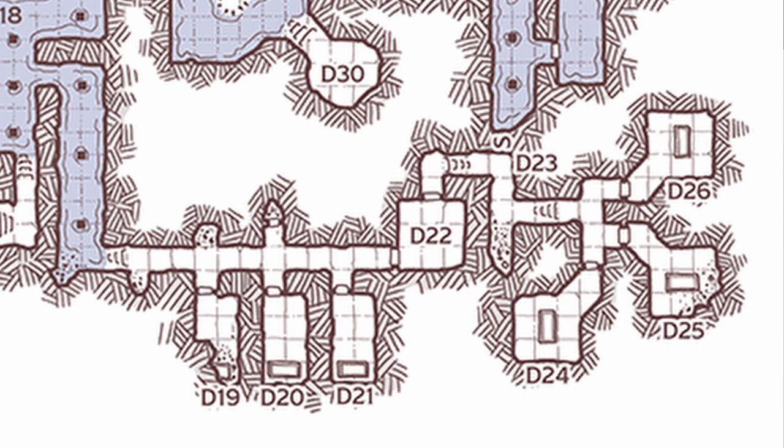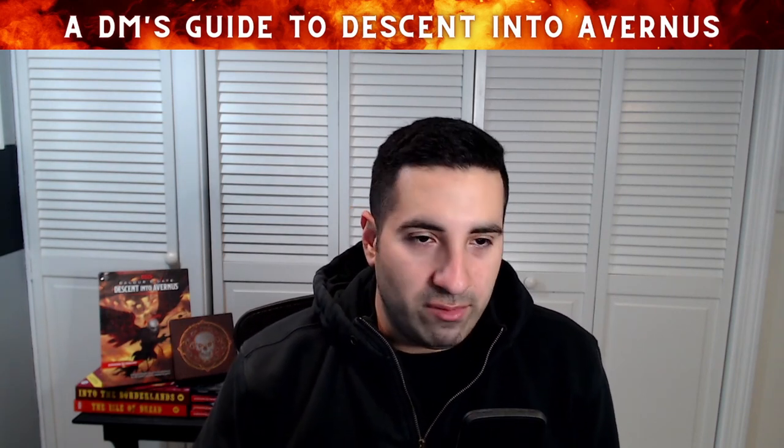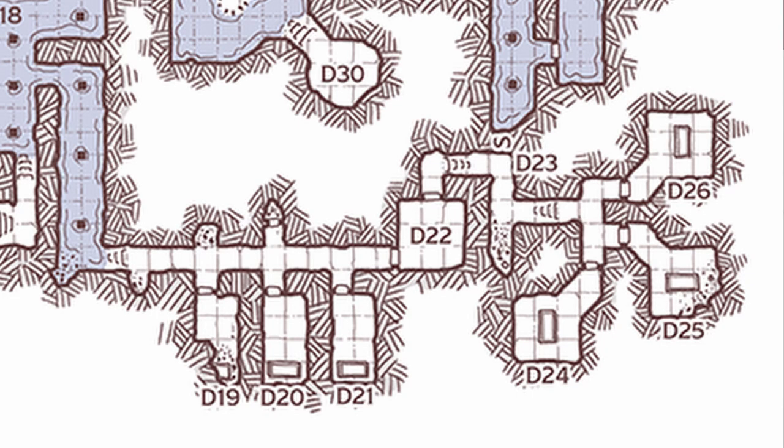D24 is called Myrkul's Rest — flickering torches illuminate an open stone sarcophagus filled with humanoid skulls and bones. D25 is Bane's Rest: four sleeping Fists of Bane are slumped against the walls of a partially collapsed crypt. They are fully armored with weapons nearby. This is one of those combats you could forego, or if the group is really beat up, let them get the jump on these sleeping cultists. D26, Bhaal's Rest, has a female Reaper of Bhaal lurking behind a sarcophagus filled to the rim with blood.